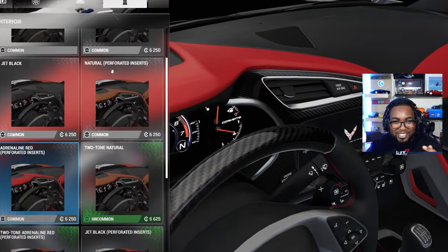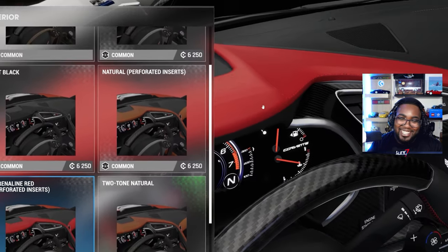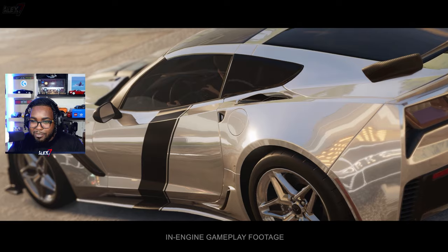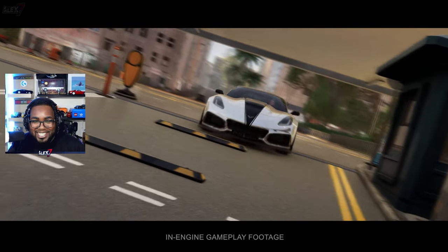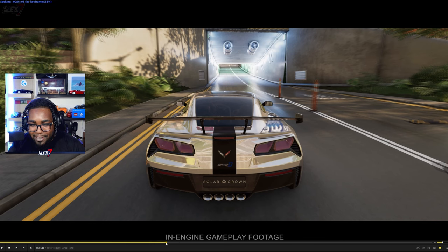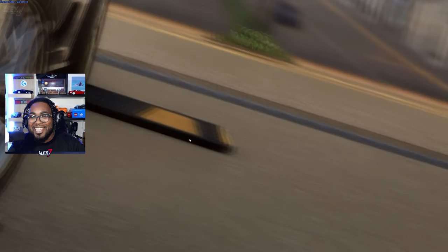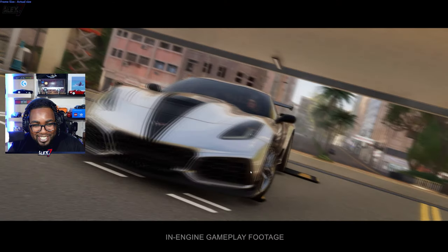Two-tone, natural perforated inserts — it's literally a TDU game in terms of customization. Those appear to be the only menus for now, though I'd be interested to see if they add body kits or factory aero options in the future. Moving on to the next part of the trailer: the car is tuned and heading out to hunt down a Lamborghini. One thing you might have missed — rewinding quickly — you can actually see the back wheels lifting off the ground on the bumps, so terrain really does matter in the game.